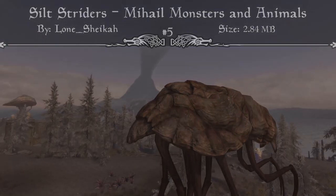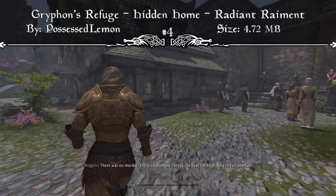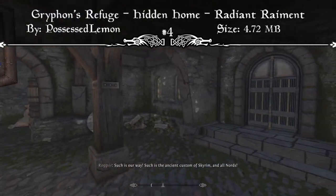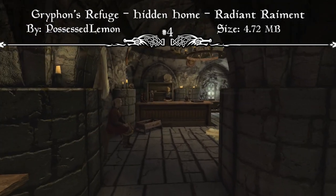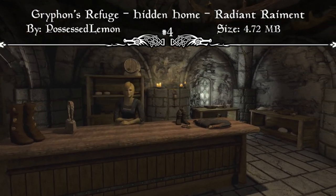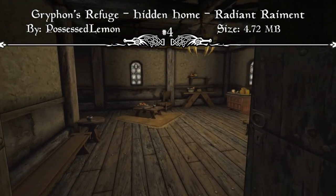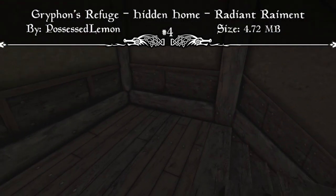Coming in at our number four spot we have Griffin's Refuge Hidden Home at the Radiant Raiment. This is a player home hidden just beneath the Radiant Raiment in Solitude. The mod page reads: in the Radiant Raiment, the High Elven sisters Taarie and Endarie rush you below into the basement. 'Hidden behind a chamber, you'll be safe here. They'll never find you. It may take weeks, months, or even years before they give up on the hunt.'